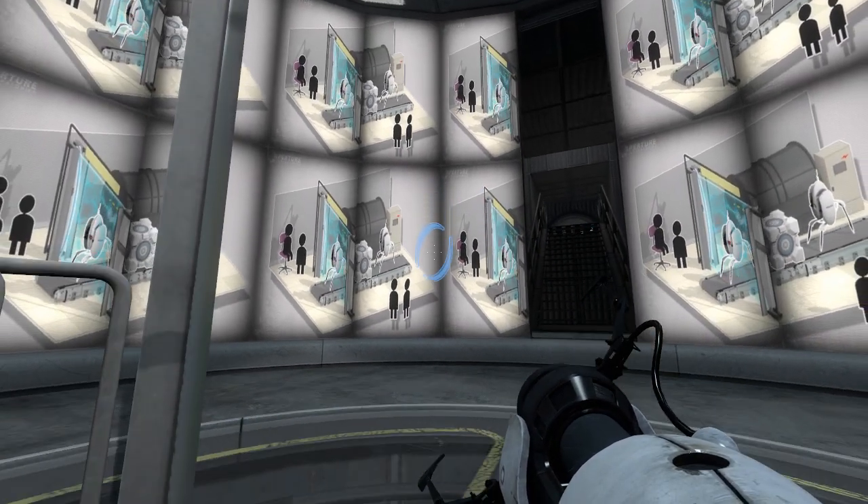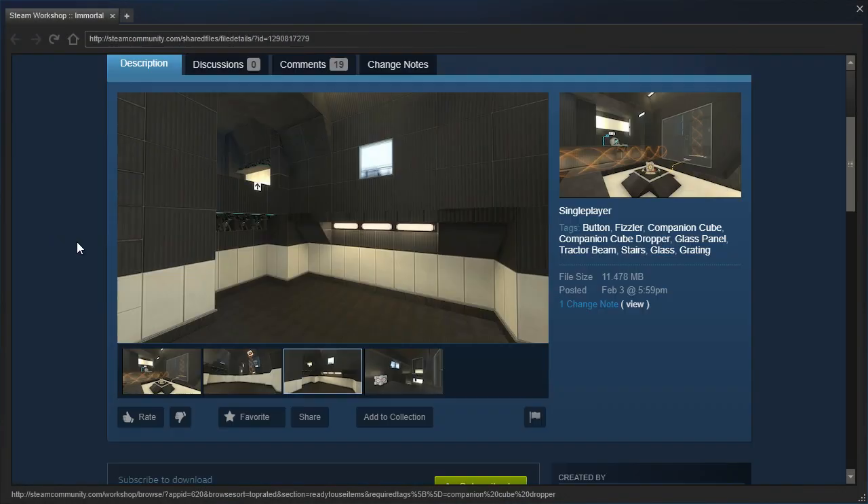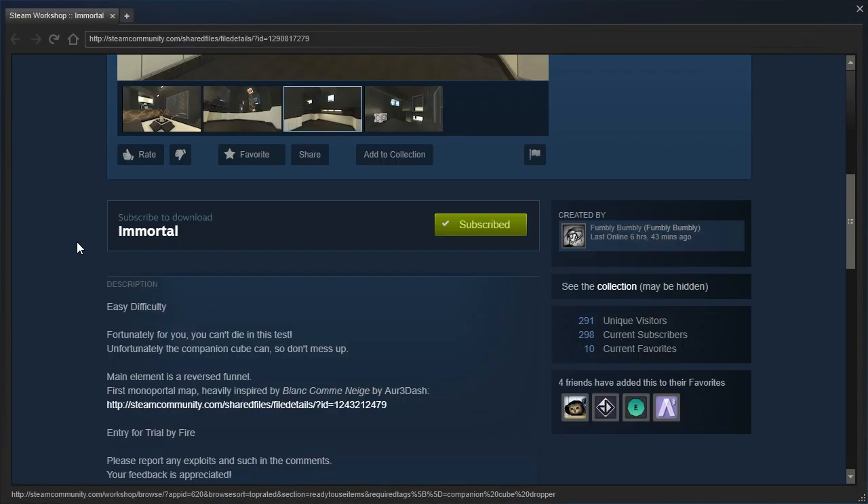Hey guys, I'm LB, and let's check out Immortal by Fumbly Bumbly. Easy difficulty, yet fortunately for you, you can't die in this test. Unfortunately, the companion cube can, so don't mess up.